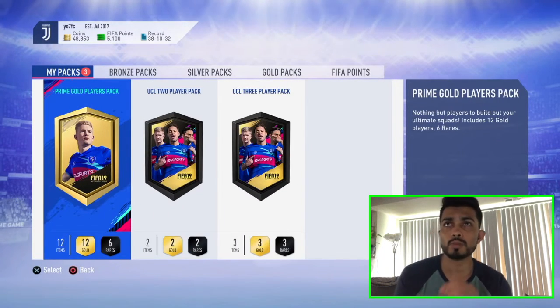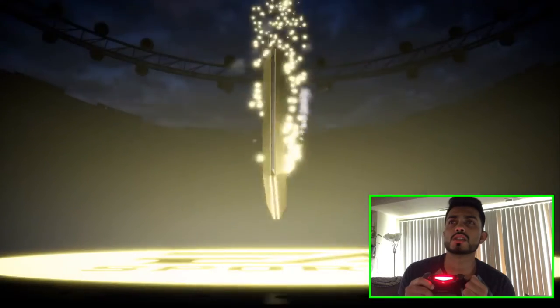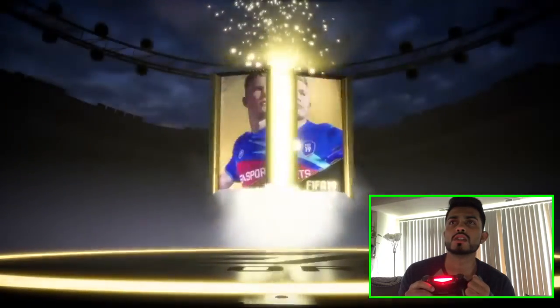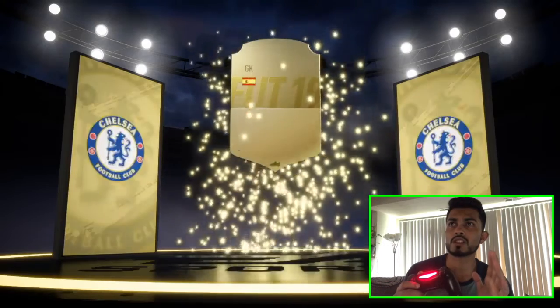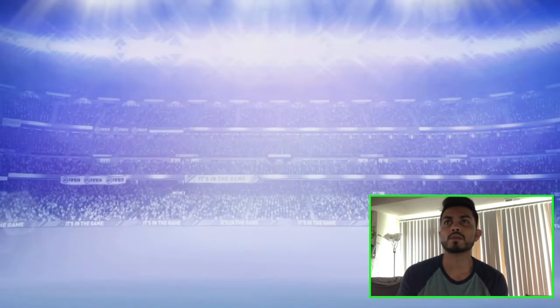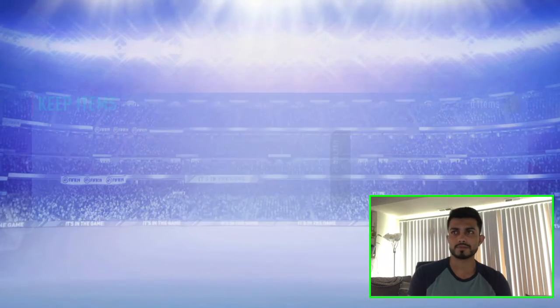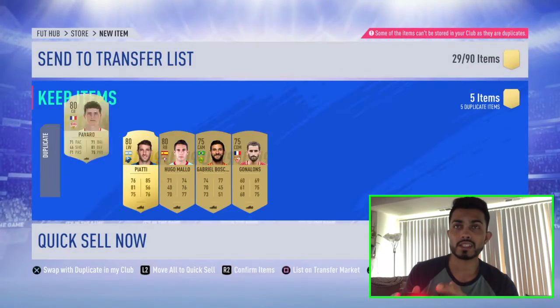Now the Prime Gold pack — this should be a good one, come on! We get a board — Spanish GK. Now it's time for the main packs, the ones we've all been waiting for.